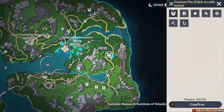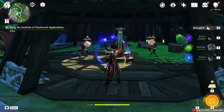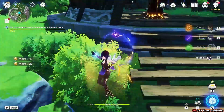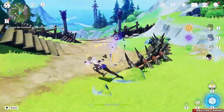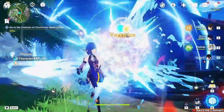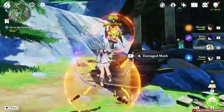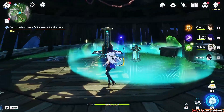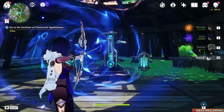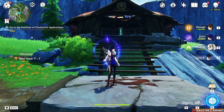This next one is at a big Hilichurl camp on the map. It won't give you a standard reward because it's tied to a separate thing — I already made a video on the channel for it where you can get a luxurious chest and an achievement. I'll link it in the description. For this one, defeat some enemies, find the energy thing, pick it up, place it next to the stabilizer, activate it, and start hitting it. The locked chest rewards you with a gear component needed for other objectives in the area.